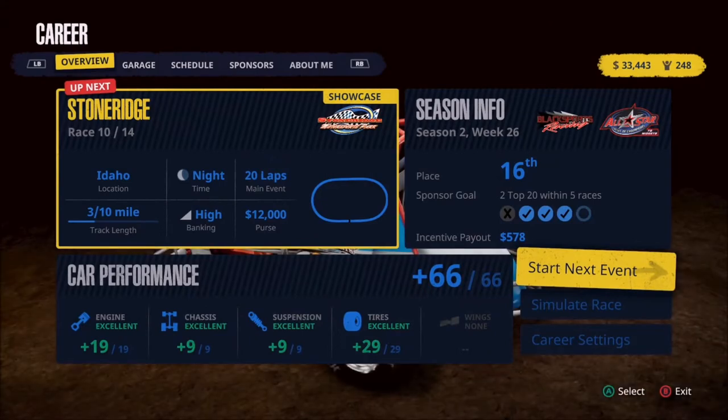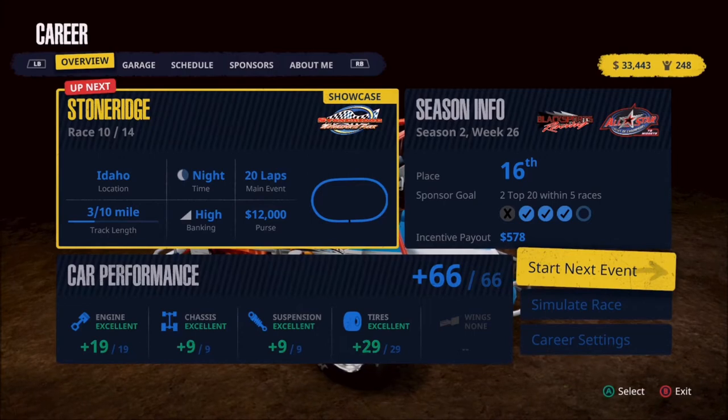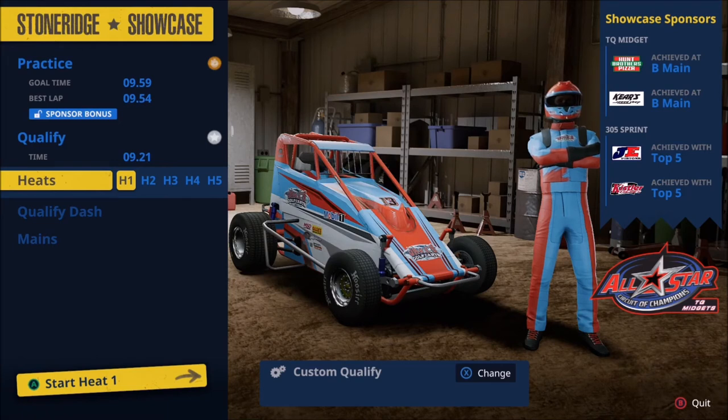Stone Ridge is a very wild and hectic place to race. It makes for a ton of fun when you're three and sometimes four wide. Practice and qualifying are in the books, and you can see we were able to beat that goal time of 9.59, which is what we were going for — just to trigger that sponsor bonus in practice, which is between 50 and 60 bucks normally. So we only ran the one lap of practice. Qualifying was quite a bit better because in qualifying, I can run whatever line I want, so we can usually get some better qualifying times there.